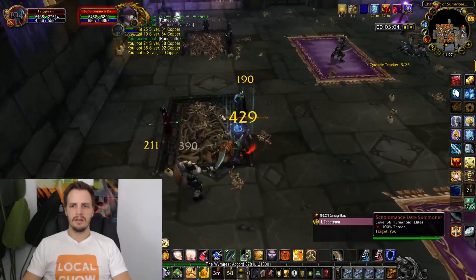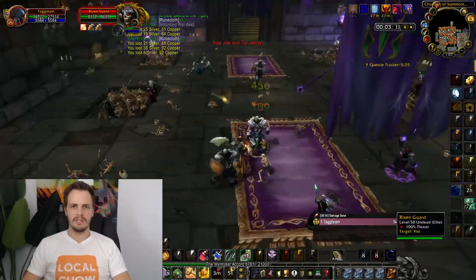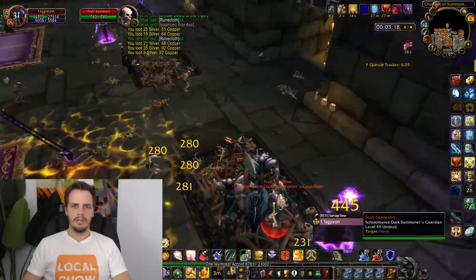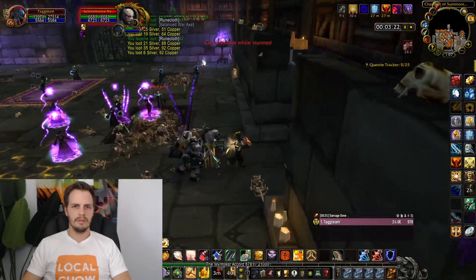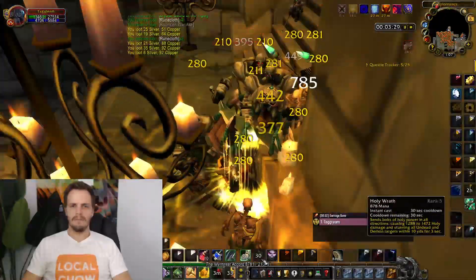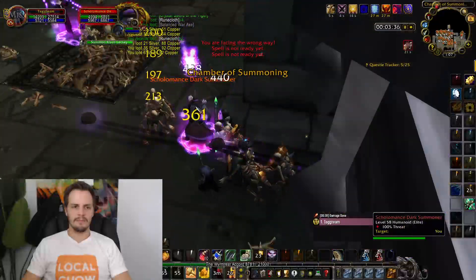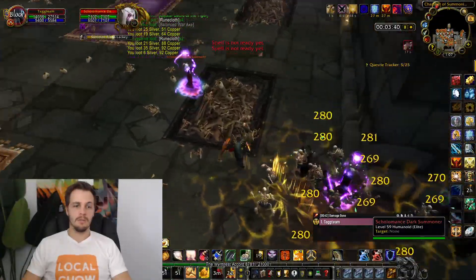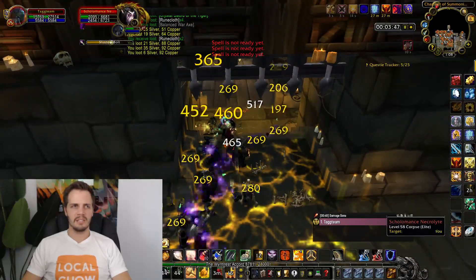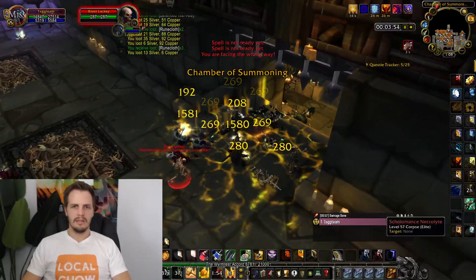In this room there are some summoners that will continue to summon skeletons if you don't take them out. Sometimes I try to take them out right away; other times I just round it all up and line of sight everybody over here, then hit with an AOE. I come down to the chandelier, drop my consecration, throw a holy wrath, and give them a saranite bomb. The skeletons all despawn once the summoner is dead, so it's not a big deal.